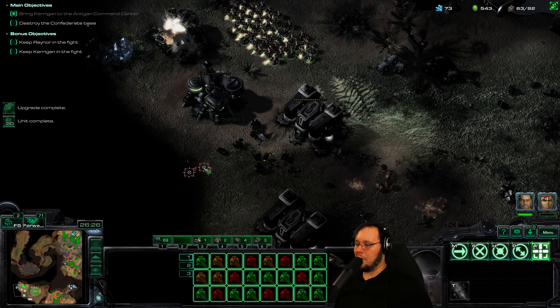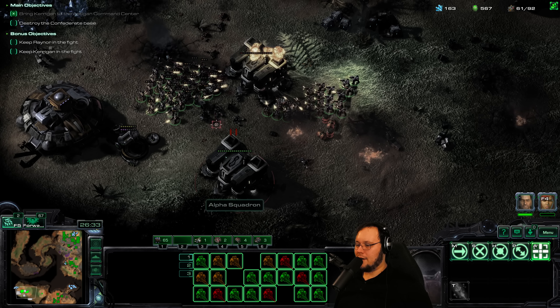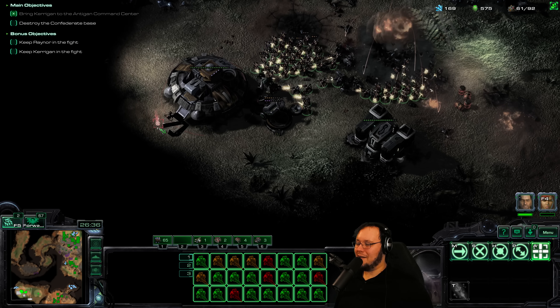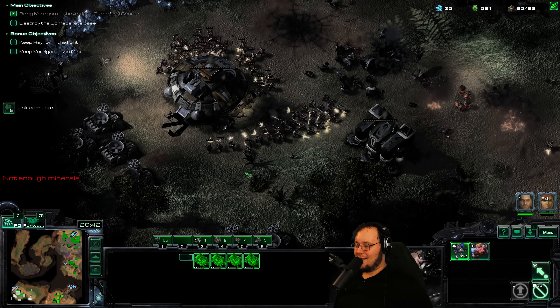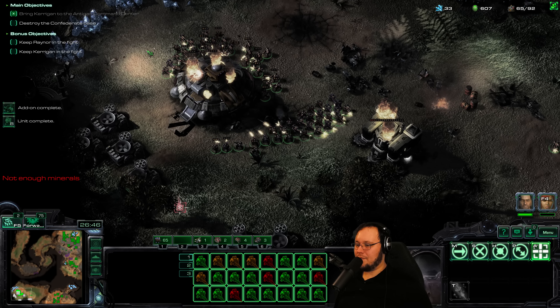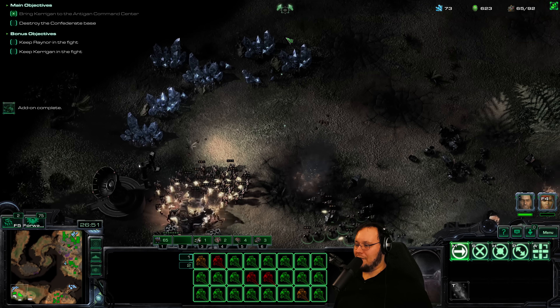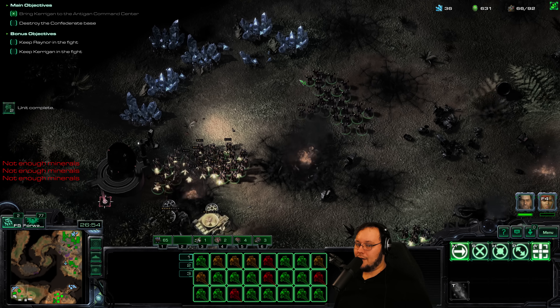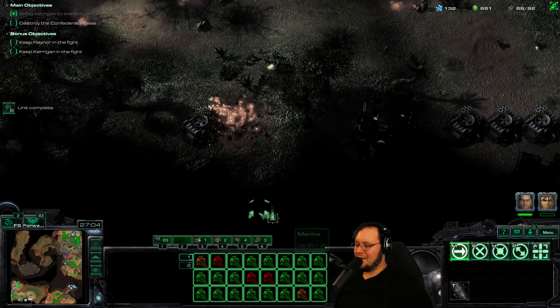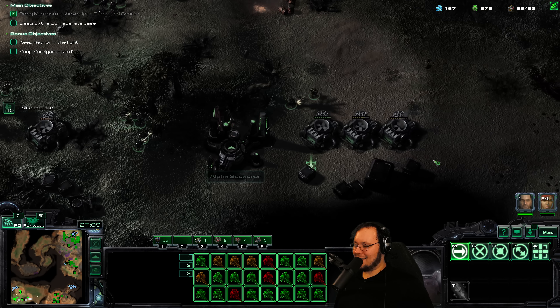Get wrecked, Alpha Squadron — gonna be Beta Squadron soon. Meanwhile Sigma Squadron is out there being the chads. On this mission we do have to take every single one of these buildings down, which has been annoying. However, we have so much damage — the missile turret guys will never know what hit them. I think this is gonna be it.